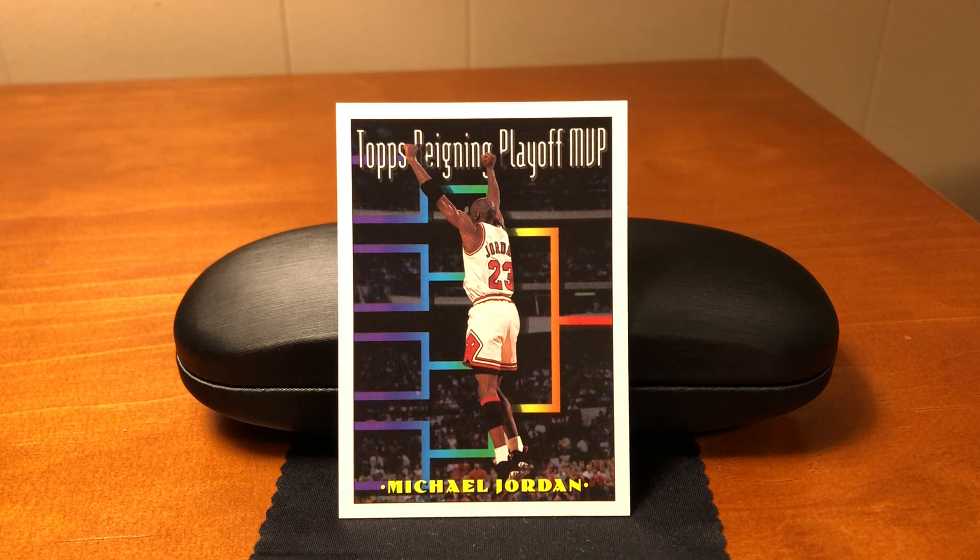We're moving on to 1993-94 Topps. This is the first card we've looked at in this set, and Michael Jordan isn't facing the right way. Don't you just want to yell at him, hey, turn around, we need a better picture? Do you know why this picture is like this? You could probably think of it. I'm 99% sure I know the reason. If you don't, you're going to have to listen to the rest of the video.